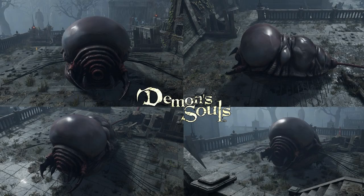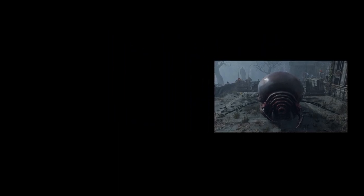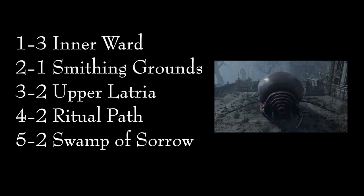Primeval demons are a very special enemy that only appear once certain conditions are met. They are hidden throughout each area and can only be found in pure black world tendency. There are a total of five primeval demons, one in each area, and each drops one colorless demon soul. Finding and killing them all will give you all the colorless demon souls needed to upgrade one weapon all the way to plus 5. They can be found in: 1-3 Inner Ward, 2-1 Smithing Grounds, 3-2 Upper Latria, 4-2 Ritual Path, and 5-2 Swamp of Sorrow.